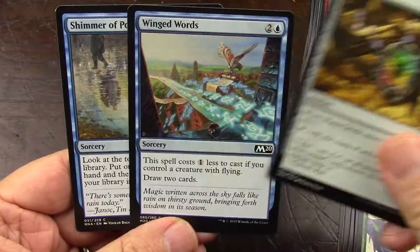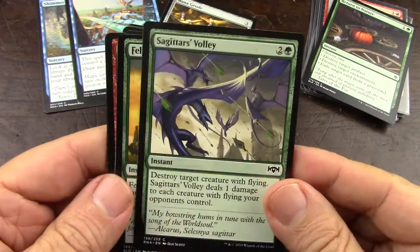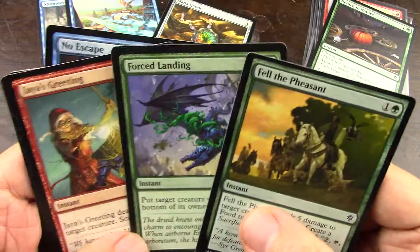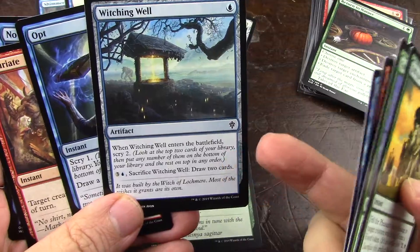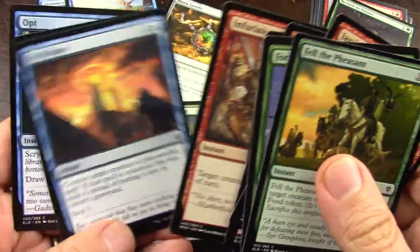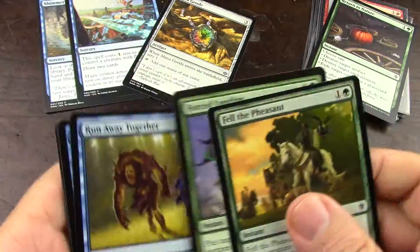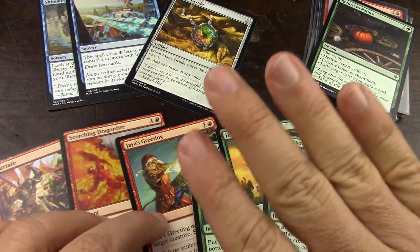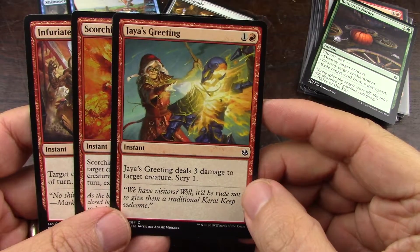I already picked the mana rock that draws me cards, helps flyers, and provides deck manipulation. I've got things that hit flyers so I want to take one of those for sure. I also have a scribe option to draw two cards but I'm going to say no, and Opt is too little. I want one spell that hits creatures and one that hits flyers — deals three for two, scry one.